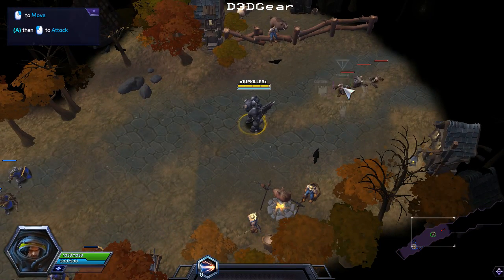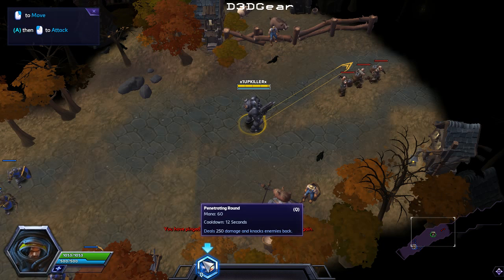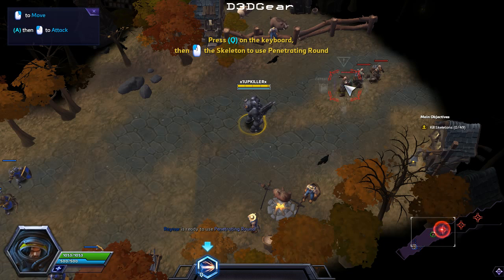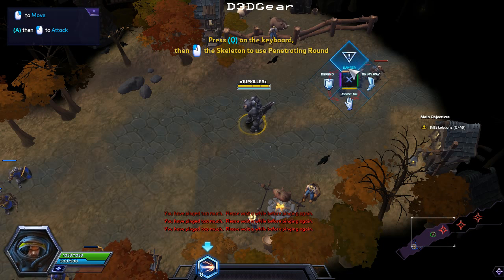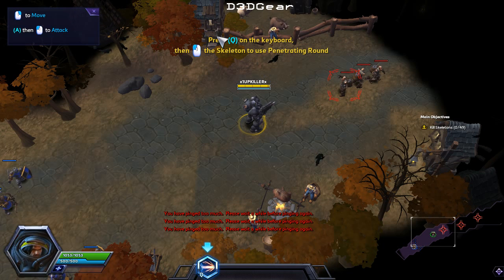We're going to run through the next section. The tutorial says to try out the penetrating round against Diablo's undead soldiers — press the Q key, then aim your targeting arrow over the skeletons, and left-click to fire. I'm just trying to figure out what they're wanting me to do here and still getting the button combinations down.